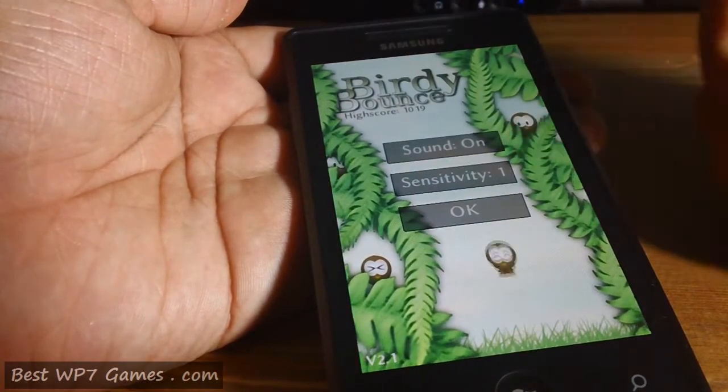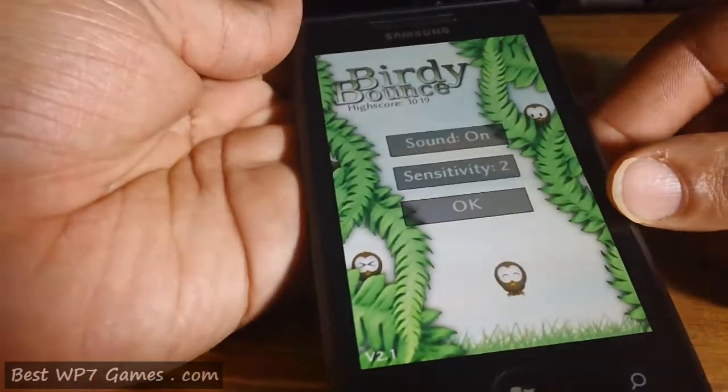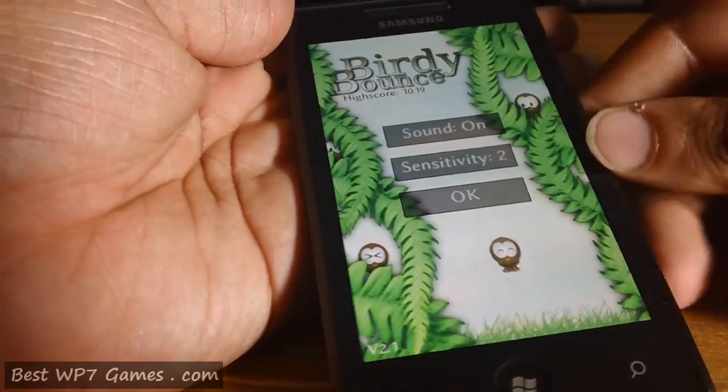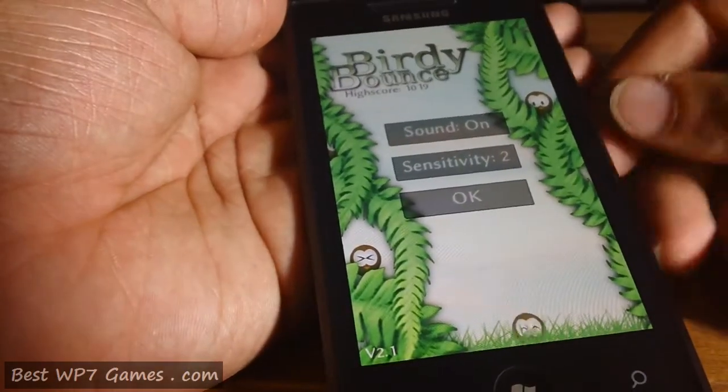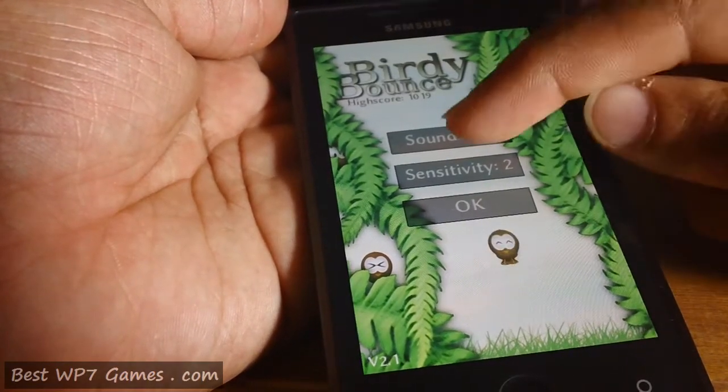If you go into settings you'll see that there's an option for controlling the sensitivity. But there's no option to actually test it on the screen, so it would have been nice if you could control this bird here to try it out before jumping into the game. You've also got the option to turn off sound if you want.